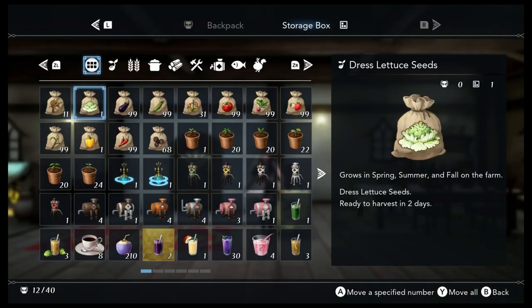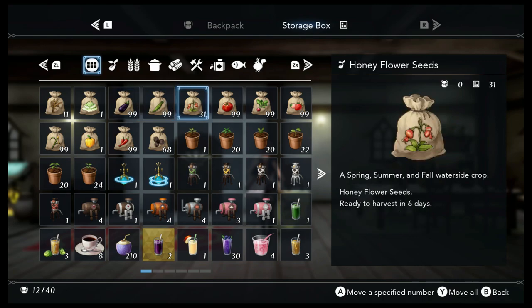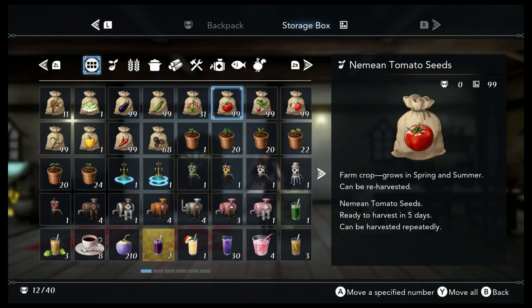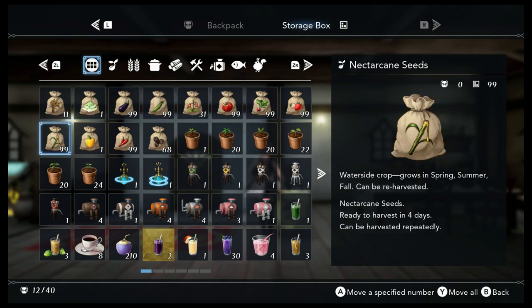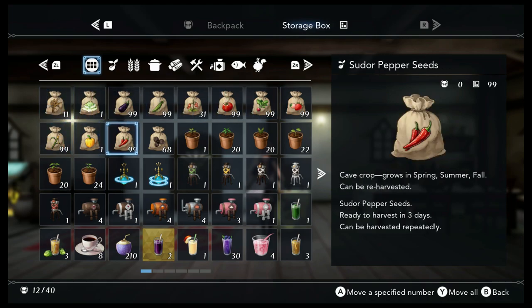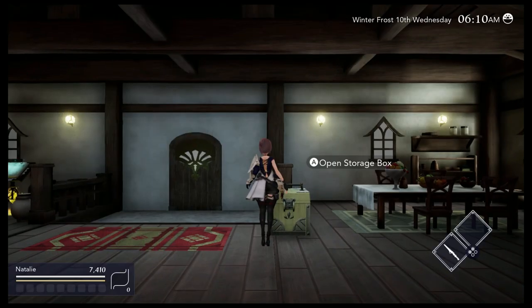Each season in the game — summer, spring, fall, and winter — lasts 30 days, followed by one day of quietus which clears all crops in your farm. All crops will die between the switching of seasons, so do plan accordingly. Be sure to time your crops' harvesting time to line up before quietus. For instance, do not plant something that takes 7 days to harvest when quietus is only 4 days away. Any crops still there during quietus will wither, but they can be sold for a little money, so be sure to sell those.